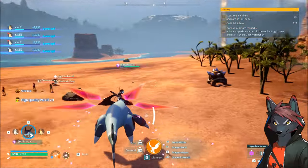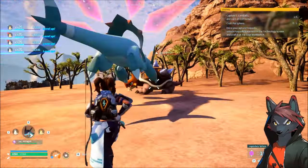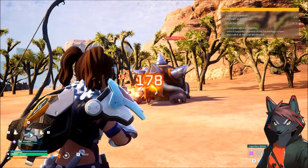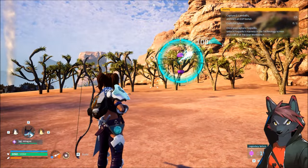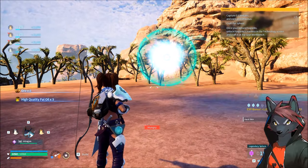First thing we need to do is catch three random dig toys, that way we have a nice control — no breeding, no shenanigans. You're just doing a normal playthrough, and you want to see how many ore you can get with the new stations.